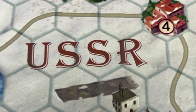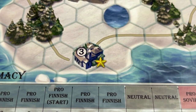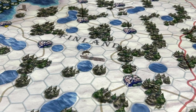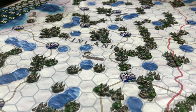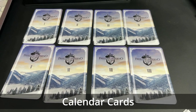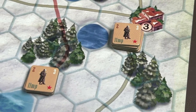In order to win, the Soviets must control two of the three Finnish key cities, while also controlling at least five of their seven home cities. If the Soviets do not achieve this by the end of the eighth round, the Finnish player wins. The game lasts eight rounds, and in each round the Soviets and the Finns take their own turn. The Soviet player always goes first.